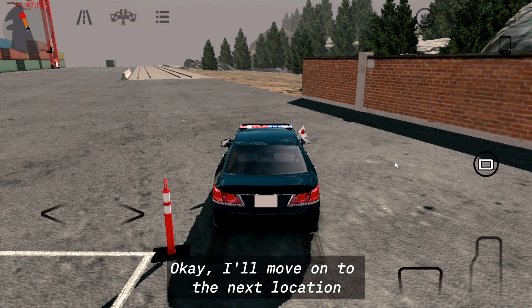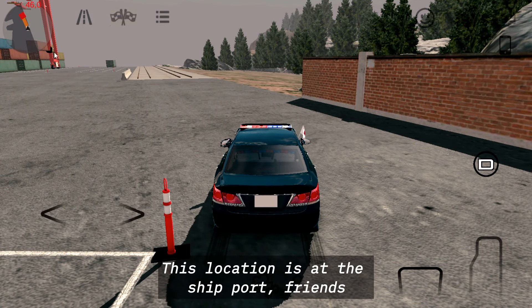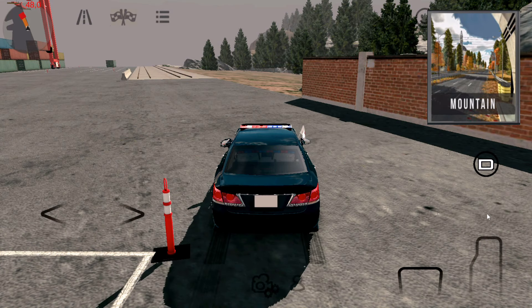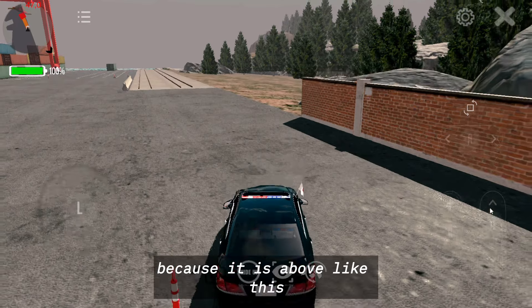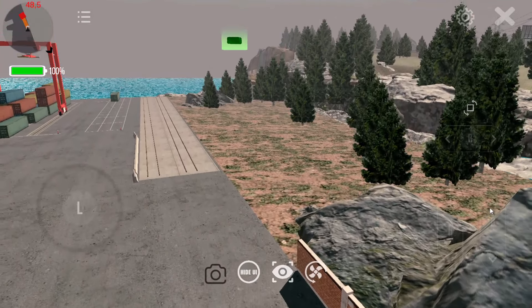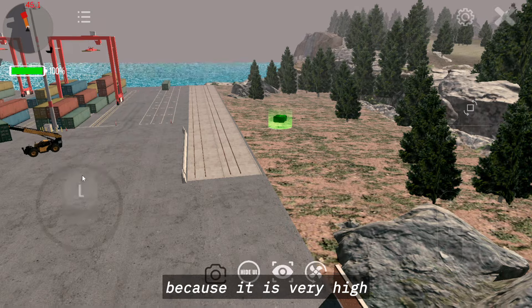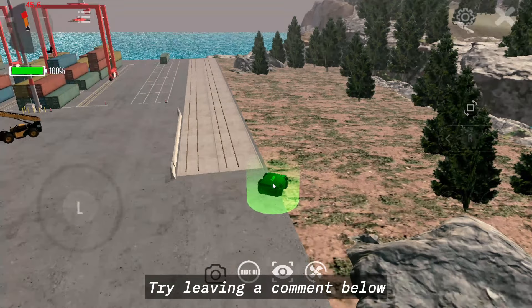I'll move on to the next location. This location is at the ship port, friends, but this map is included in the mountain map. This gift box is very hidden because it is above like this. I don't think this gift box can be taken because it is very high. What do you think? Try leaving a comment below.